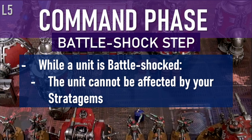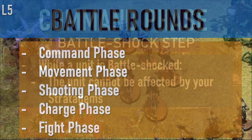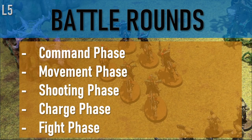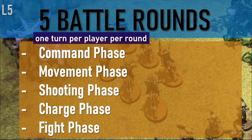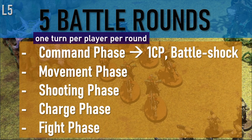Once you have taken battle shock tests for all of your units that require them, your command phase ends and you go on to your movement phase. Let's reiterate: a battle generally runs five battle rounds, and in each battle round each player gets one turn. Each turn begins with the command phase, where both players gain one command point, and then we have the battle shock step, where the person whose turn it is rolls for all of their units that are below half strength.